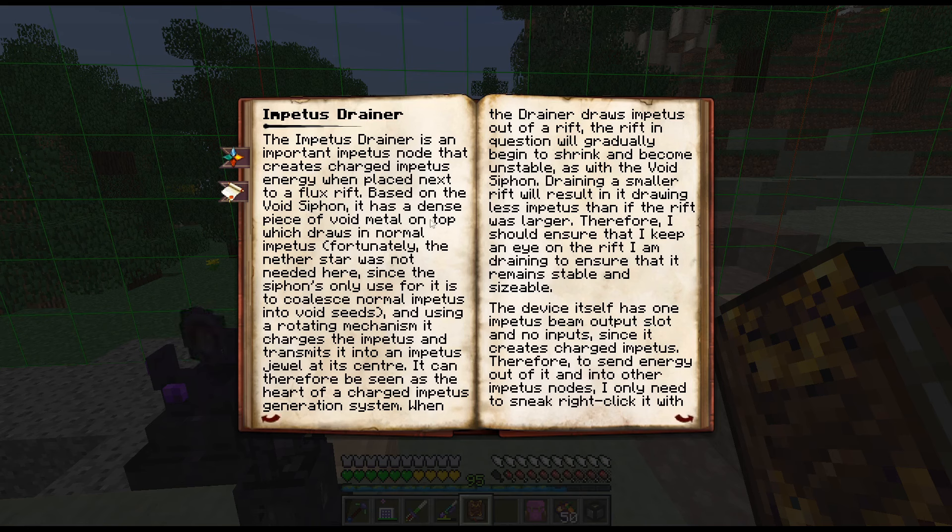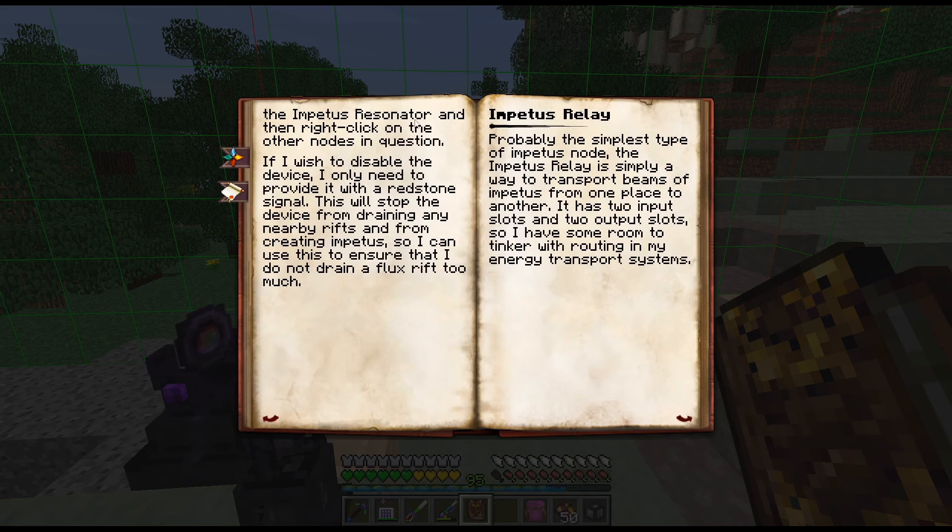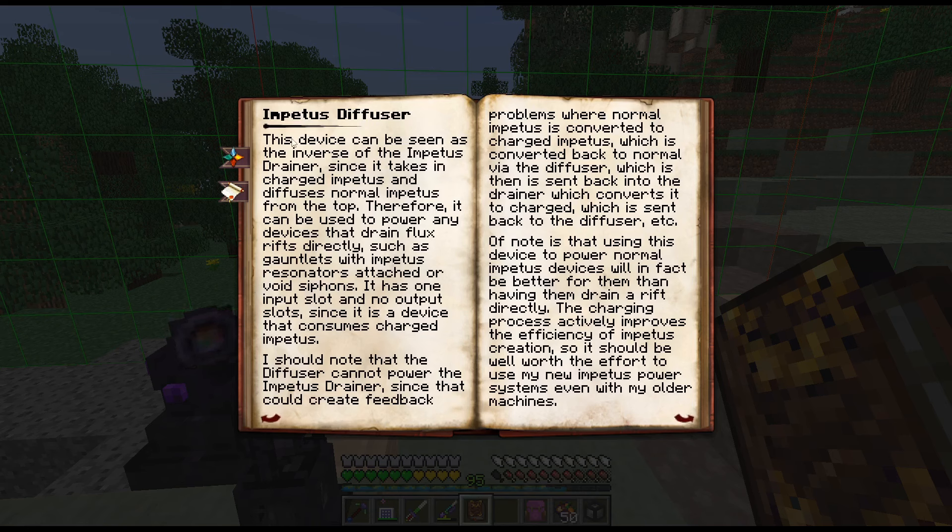White siphon — you place a piece of void metal on top and it draws in normal — oh yeah, yeah. Therefore to send energy out — impetus diffuser — this device can be seen as the inverse since it takes no impetus. All right, I don't want to take the impetus.